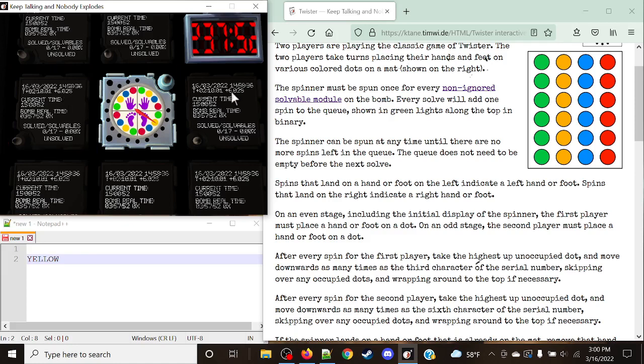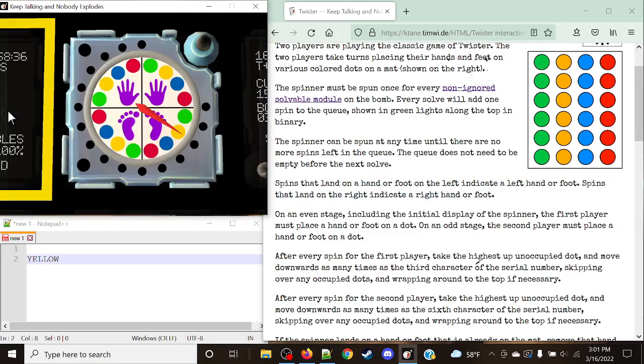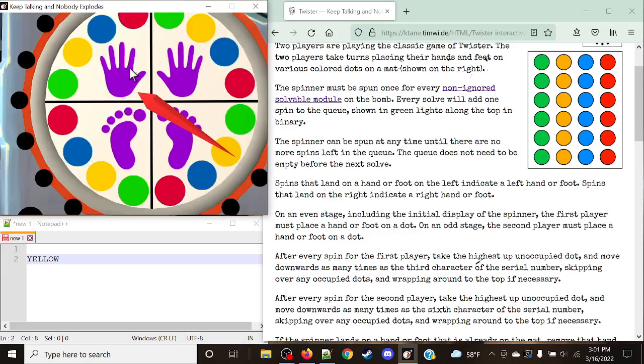The nice thing about this boss is that you don't get a strike for not spinning it every single stage — you can save it all for the end, though I would advise against that. Spins are going to land on a hand or foot. On the left, it indicates a left hand or left foot, and on the right, a right hand or right foot. As you can see by these icons: left hand, right hand, left foot, right foot.